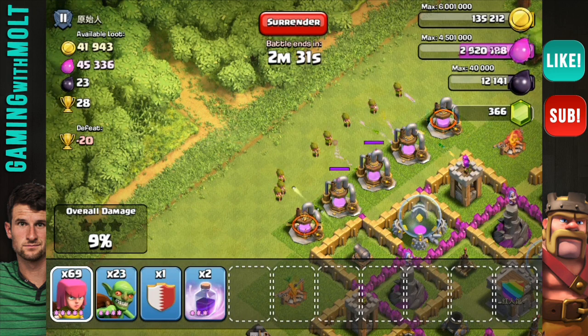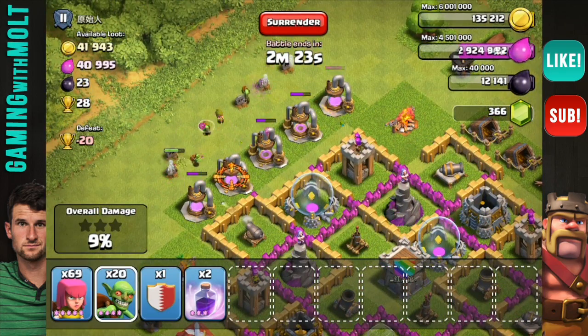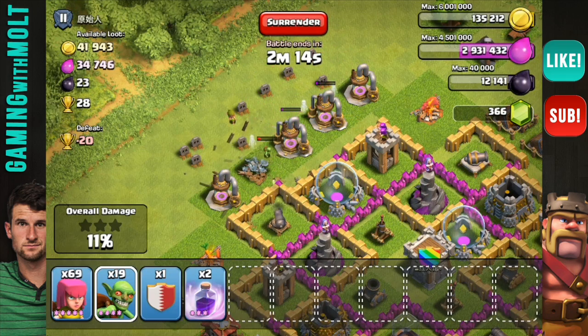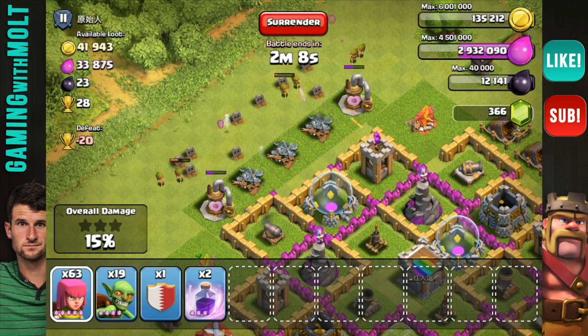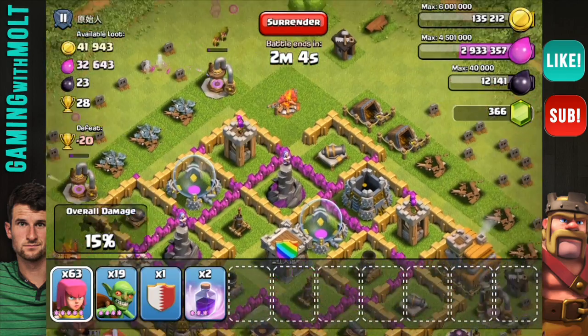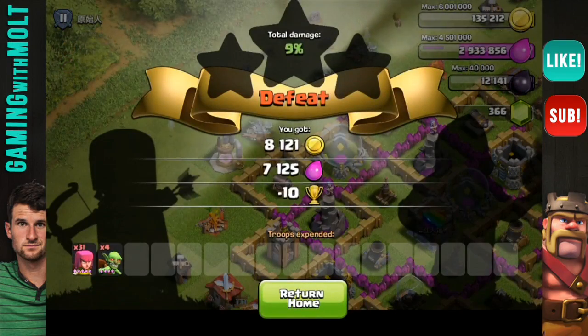Let's get ourselves a little bit of elixir to pay for our archers while we're at it. I'm just going around bases like this, picking things off, and it's really paying off well for me. This one isn't going to be a great example, but it does work because it shows you it doesn't really matter what base you attack — it's just how available their collectors are and whether or not their collectors are full. We're going to surrender from that; we didn't use that many troops.